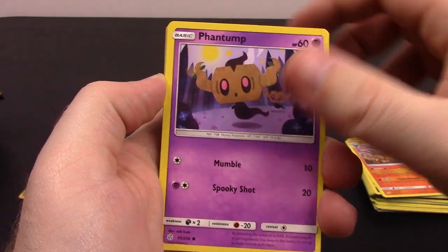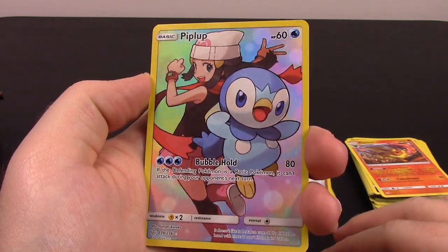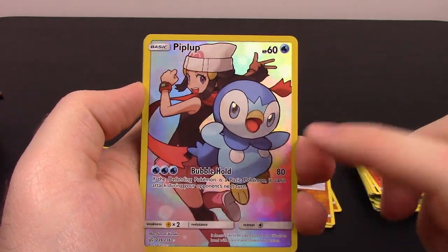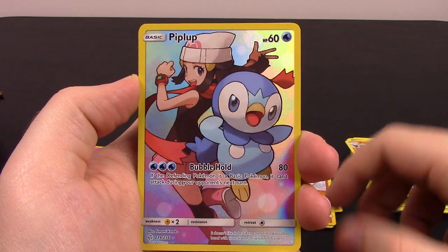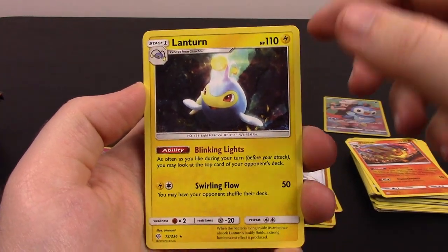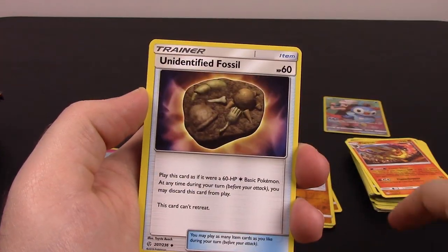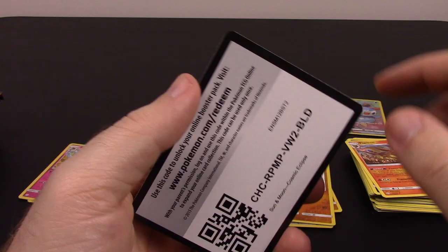Next is Rowlet, Phantump, Alolan Grimer, Magnemite, Eevee. Oh, we got a Piplup Full Art Holo — that is so cool, I love these cards so much. Piplup with the trainer in the background looks super cool. Lanturn as our rare. Then Steel Energy, Pignite, Unidentified Fossil, Hakamo-o, and the code.